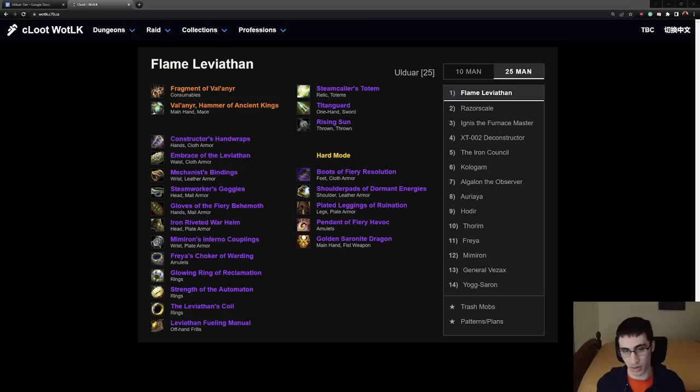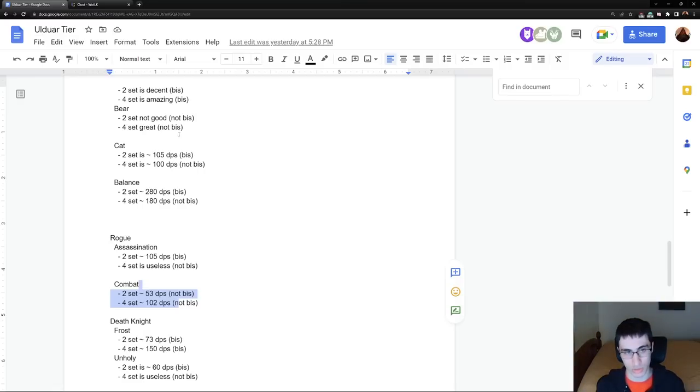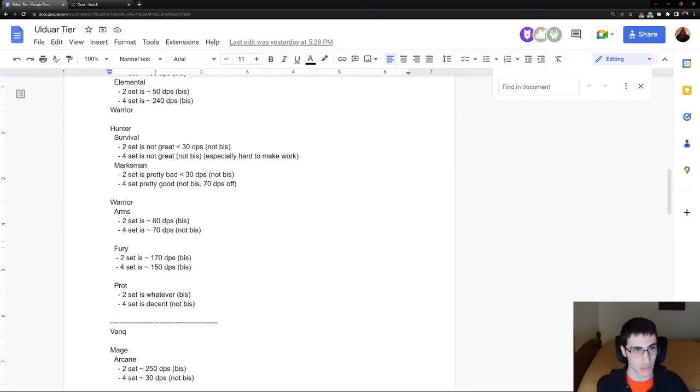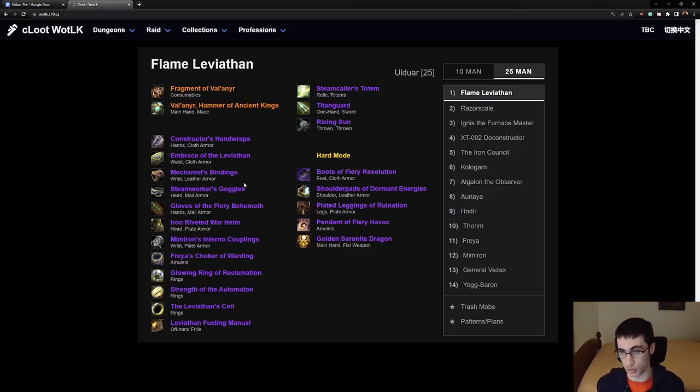Right before we get started, I'd like to shout out my Twitch in the link in the description below. All the stuff I'm talking about — the spreadsheet documenting everything — is in the description. I'm also going to have this Ulduar Google Doc, this tier Google Doc that breaks down some of the damage from each of the tier sets that I simmed. That's obviously going to play into who should get what tier. With that, let's get right into it.